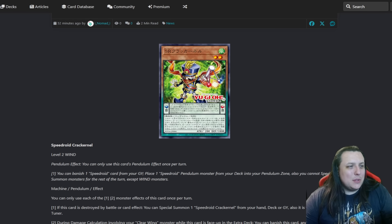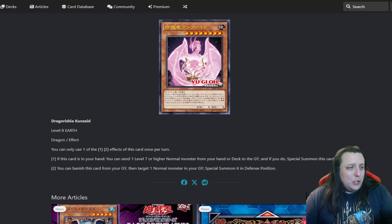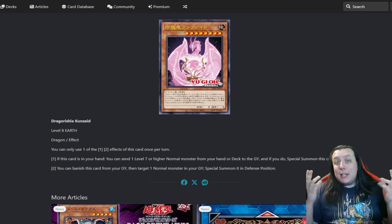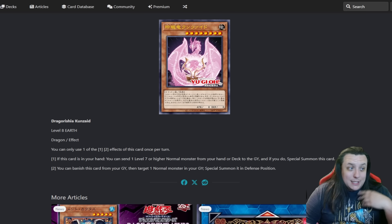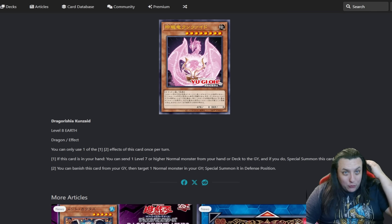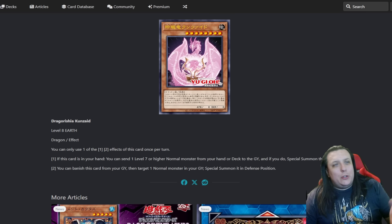I also saw Dragorishia Kunzide earlier and it's outrageous - how did they print this? If this card is in your hand, you can send a level 7 or higher normal monster from your hand or deck to the graveyard, and if you do, special summon this card. Blue Eyes. You can banish this card from your graveyard, then target one normal monster in your graveyard and special summon it in defense position. Blue Eyes. They made the Blue Eyes structure deck and now a V-Jump promo of a big level 8 dragon that's not Blue Eyes, but it's very clearly the most Blue Eyes support I've ever seen. You're gonna send Blue Eyes, enable all the Blue Eyes-esque graveyard summon effects, and now you have a free level 8 to make the new rank 8. They have no self-control.